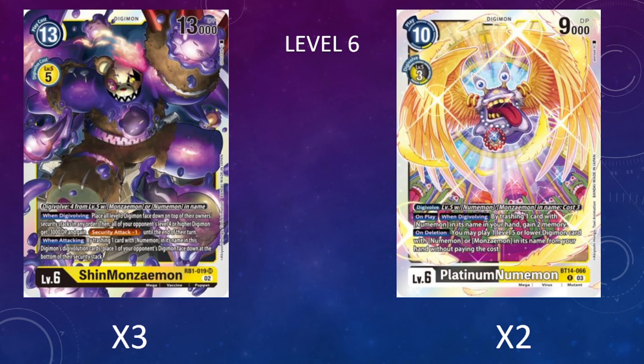Speaking of Platinum Numemon, I'm running two copies of it at level six. Whether we're Digivolving it, playing it from hand, or triggering it off an ability, it's a solid card—we trash one card with Numemon in its name to gain two memory. Off of that Black King Numemon play, we could potentially play the Platinum, then the Platinum lets us gain memory to replace itself with a stronger body. It also has a nice on-delete ability to play a level five or lower Digimon with Numemon or Monzemon in its name from our hand for free, letting us utilize on-play abilities more efficiently.